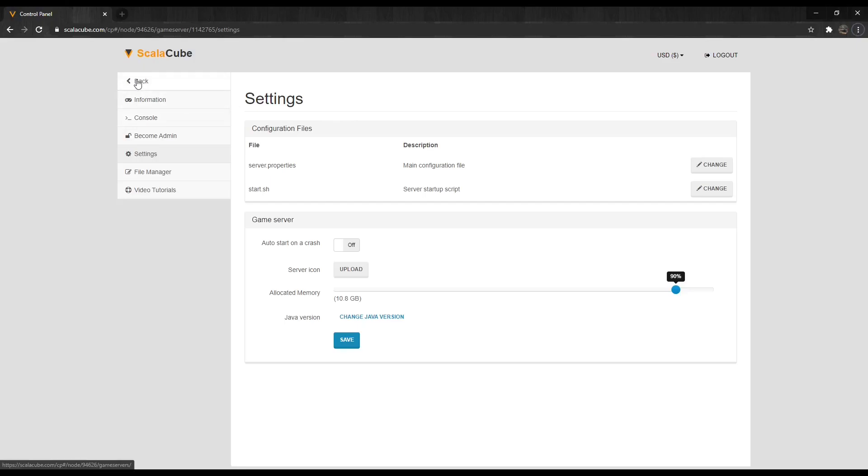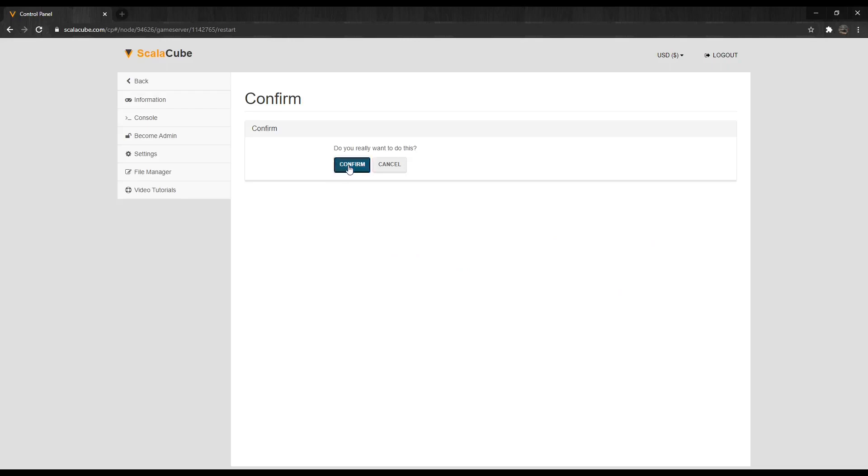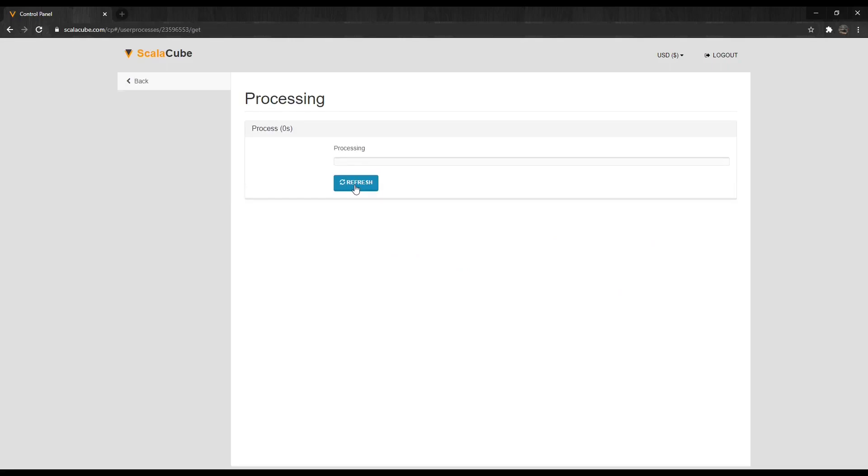Click Back, then click on Manage, and click Reboot to restart your server. After this is done, the difficulty is now changed to your selected setting, and you can easily log back in to the server.